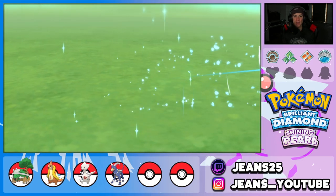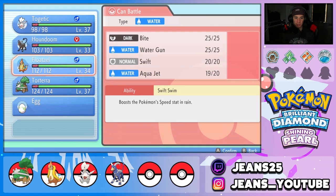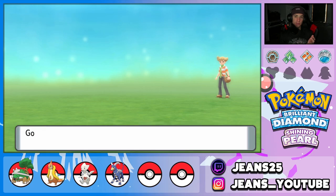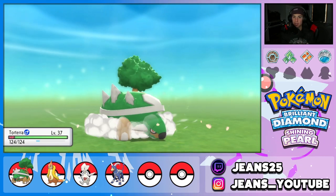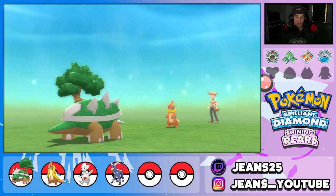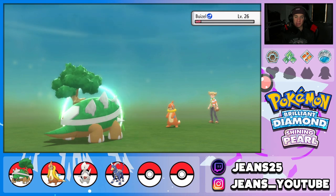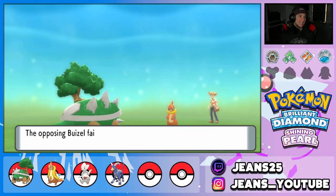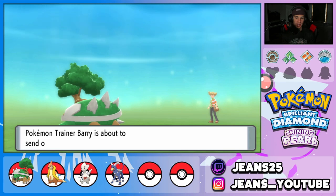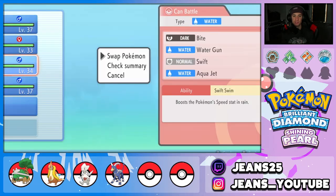I'm really happy we got Togetic evolved. The way we did it last episode was by going back to Hearthome City, making a bunch of Poffins, feeding them to Togepi, then leveling up — and he was happy enough to evolve. Now we're one-tapping Barry's Pokémon. His final Pokémon is a Monferno and we bring out Floatzel to handle it.